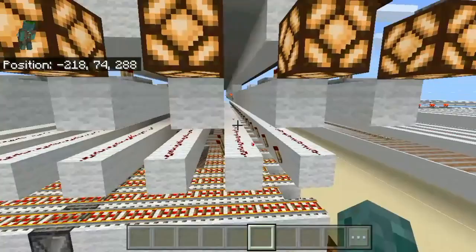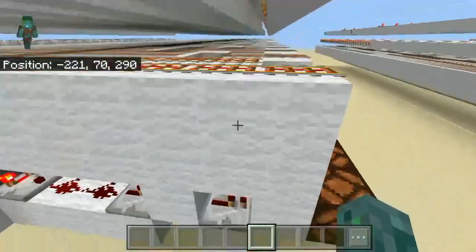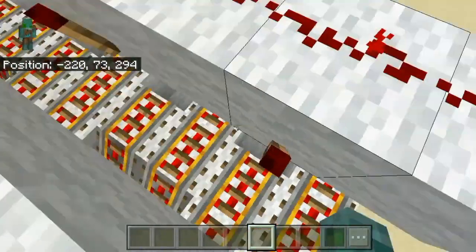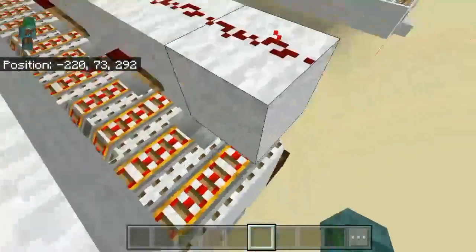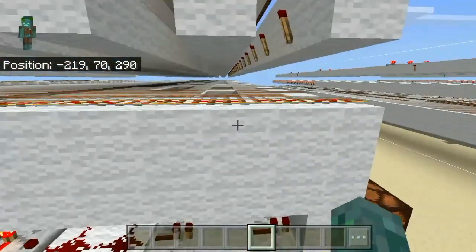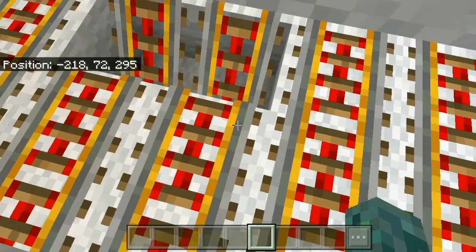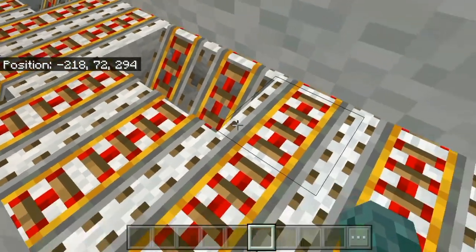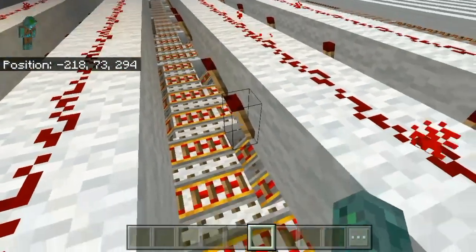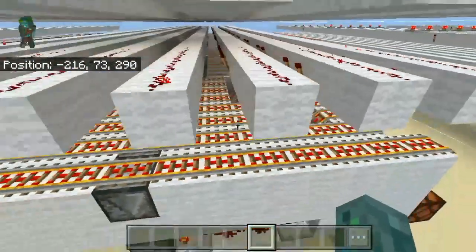This here is the same concept as the other one. If there's a torch, it gets deactivated; if there's no torch, it gets activated when that one gets activated. And everywhere where there is a torch, you have to have the rail one block lower. It will still power everything normally, but it has to be one block lower so it doesn't get powered by this wire too — only by the torch.